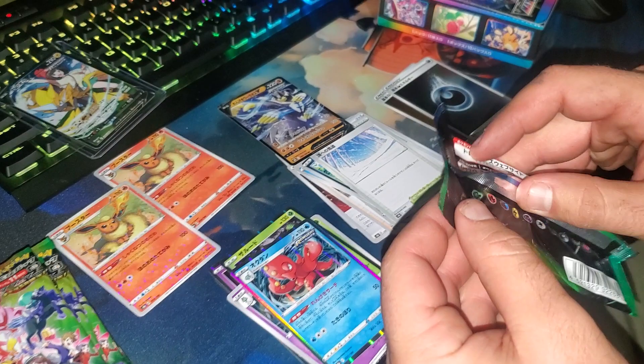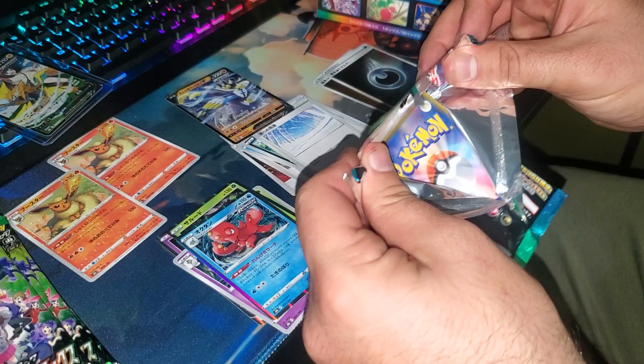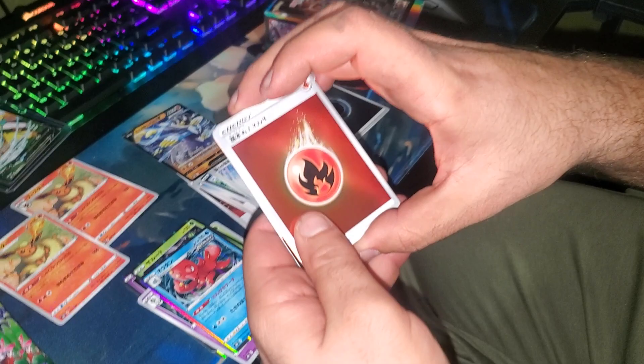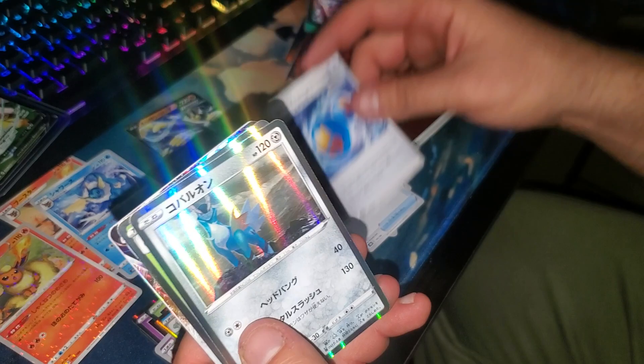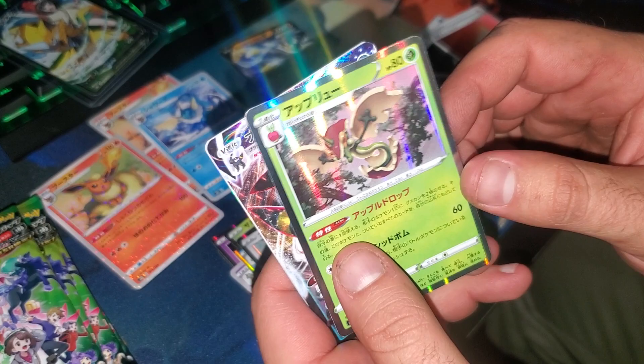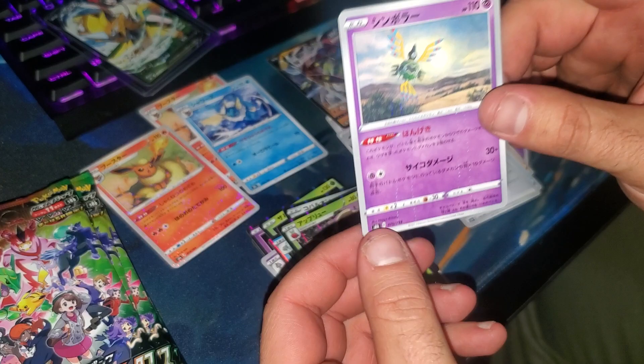Each pack is going to have a V or a VMAX in it regardless. We pulled the character secret rare, and there's just going to be some character rares we'll see in here. All of them have incredibly nice artwork — there's a Charizard, a Vaporeon, some kind of energy, Cobalion, an apple Pokemon, and Umbreon VMAX Ichigeki.